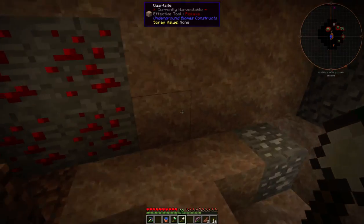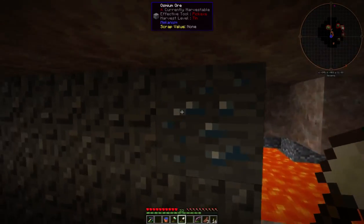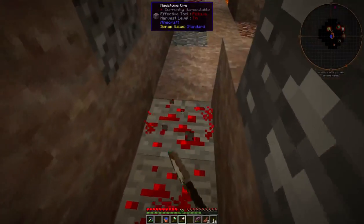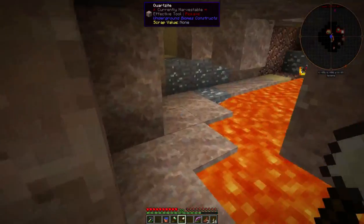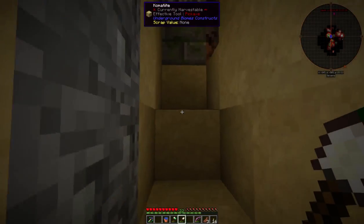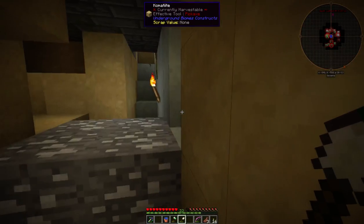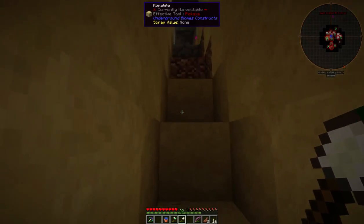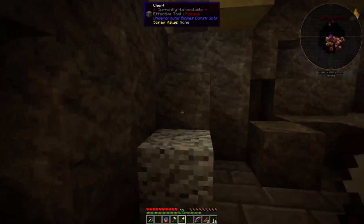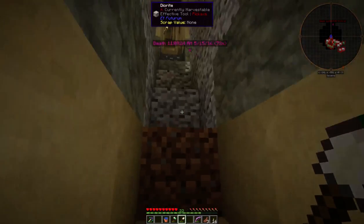I was worried osmium wasn't spawning, but it's pretty high level — it's like tin level — so I can't get it yet. But I see gold, redstone, lapis... just about everything I could want except iron. Part of my reasoning for putting Rotary Craft in this pack was to try the extractor and processing tungsten outside of my GregTech 6 world, so I need iron.